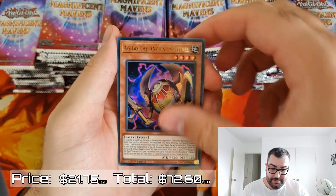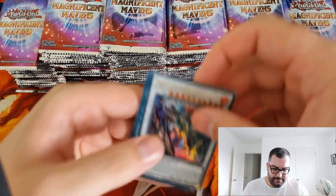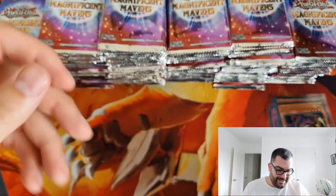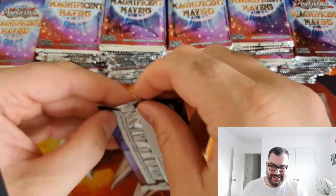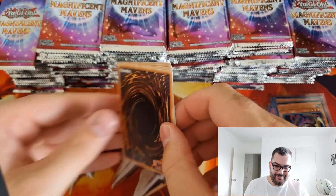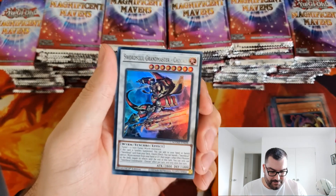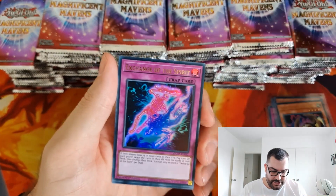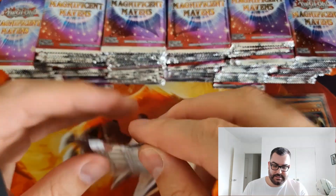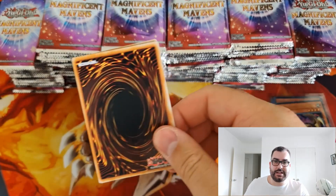We got another Agito, we'll sleeve that up. Legendary Ocean finally getting a foil reprint — that's really well deserved, it's been around for a long long time without a foil reprint. We got Change of Heart which is nice to see; I kind of thought that might get an Ultimate Rare reprint but that's okay. Chishao, Exchange of the Spirit, Sword Soul Aspis, and Therian Bulain. There doesn't seem to be any rhyme or reason to the placing of the good cards in these packs.